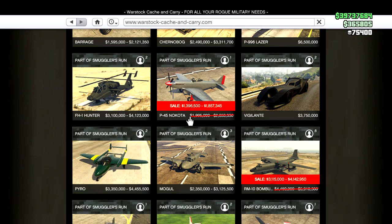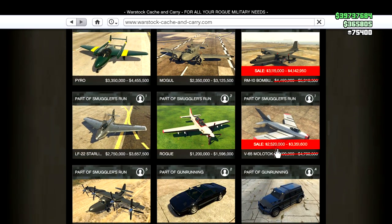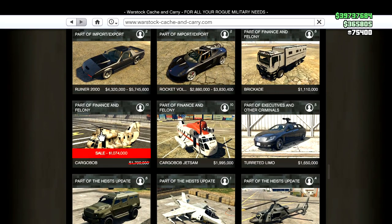Like last week, we have a few planes on sale. The P-45 Nokota, the Bombushka — a pretty big and fun plane — and the Molotov plane. I would suggest getting the Molotov; it's a very fun plane. Also the Cargo Bob is on sale — though it's something you can just go and get for free at the airport.